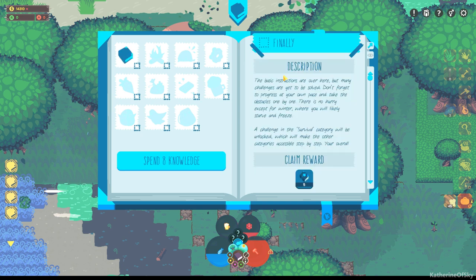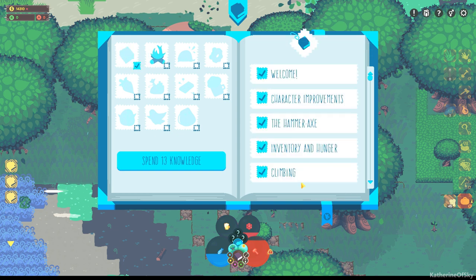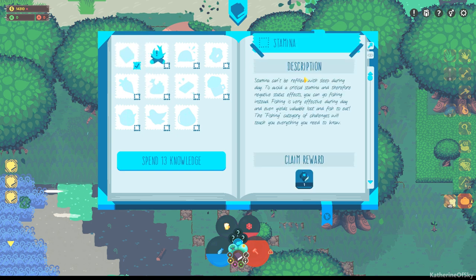Finally, the basic instructions are over, but many challenges are yet to be solved. Don't forget to progress at your own pace and take the obstacles one by one. There is no hurry except for winter, where you will likely starve and freeze. A challenge in the survival category will be unlocked, which will make the other categories accessible step-by-step. Your overall goal is to set up a flourishing inn with happy guests. Good luck with that! Claim the reward.